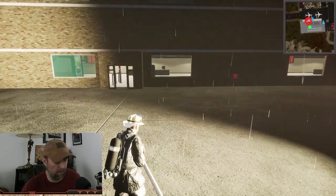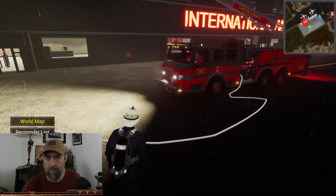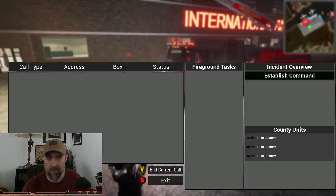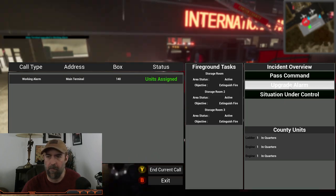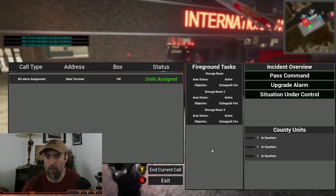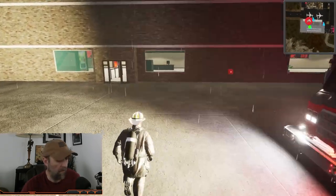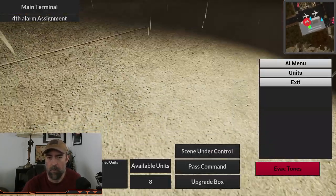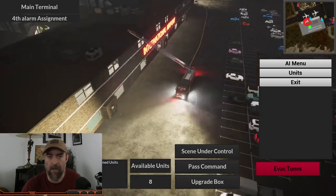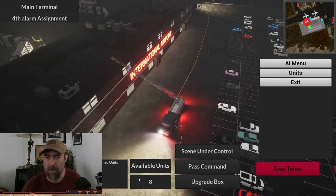Let's drop this guy right here and go to the command menu. Did we establish command? I don't think we did. Let's establish command and upgrade the alarm — we'll do maybe like four. Second, third, fourth. Exit out. Now let's grab command and put down some AI. Let's get a good overhead bird's-eye look, and of course we need some scene lights too.